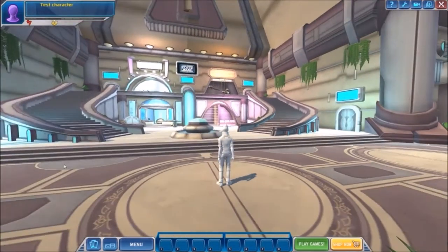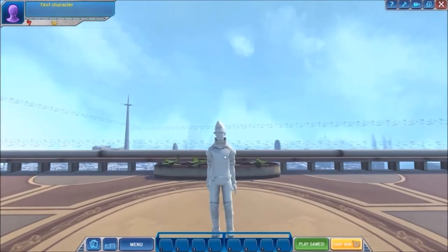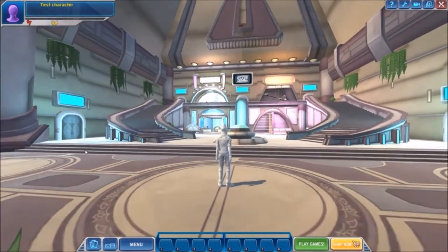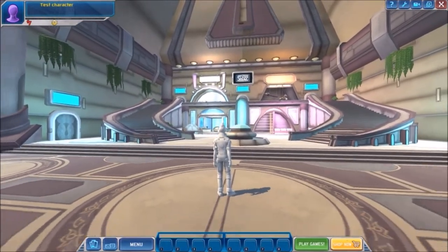First off, the heads up display — or the menu taskbar thing — has returned. We have the character on the upper left corner, it says 'test character' obviously. The guy himself looks a bit odd, I feel like he hasn't been rendered properly, but of course this is just one of the many future updates to come.